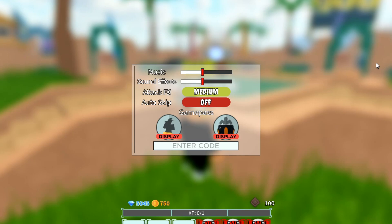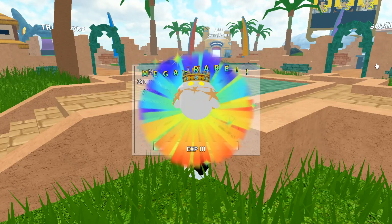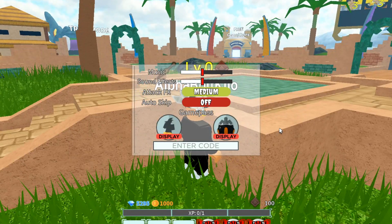The newest code is 'fourthofjulyupdate' — spelled exactly as it sounds: fourth of july update. Entering that gave us a mega rare EXP reward, 250 gold, and 250 gems. Make sure you spell it exactly as shown on screen to get it for yourself.